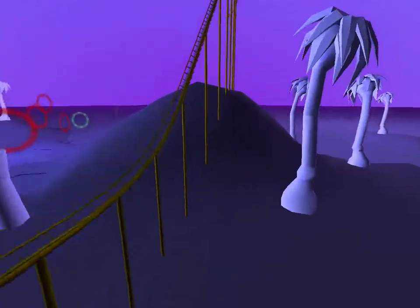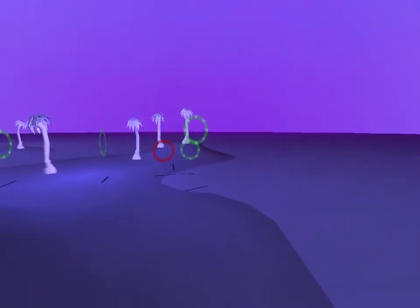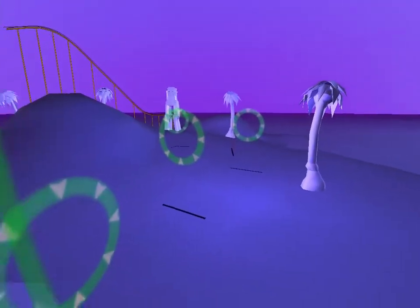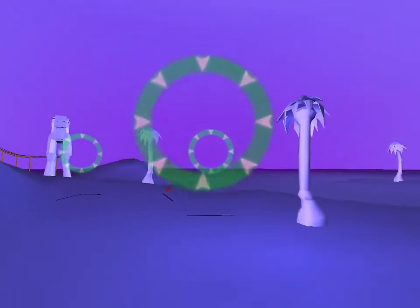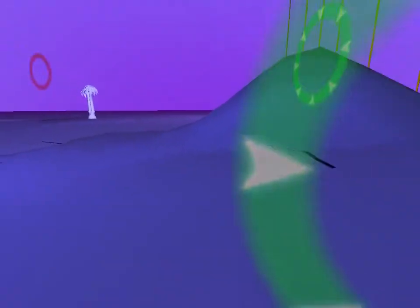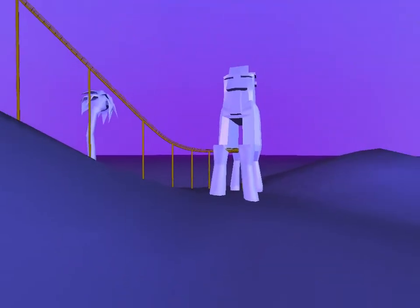Most roller coaster designers find the half-corkscrew track section extremely versatile for creating innovative configurations. For this ride, you will only have access to straight and half-corkscrew pieces. Create a track that passes through all rings from the green side. Keep a careful eye on your momentum, as you will not have chains or accelerators.